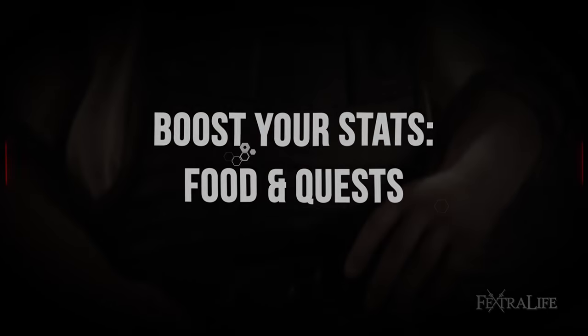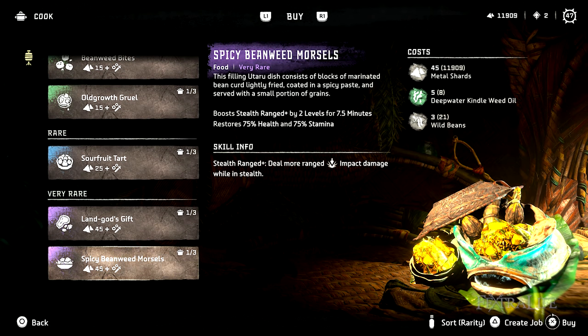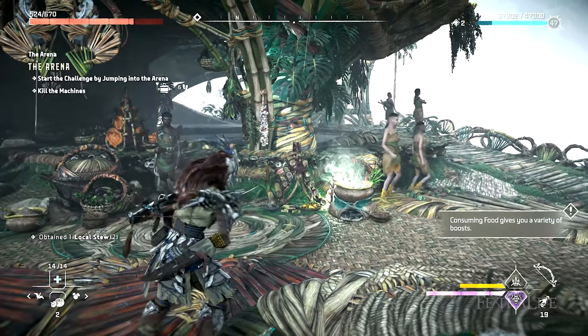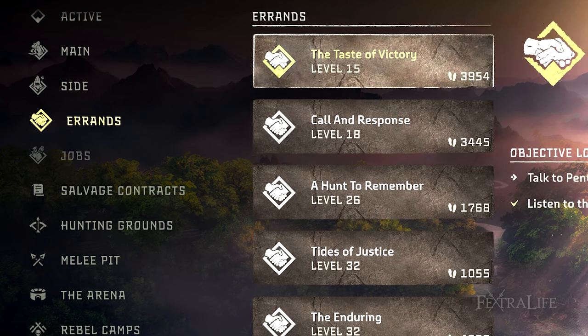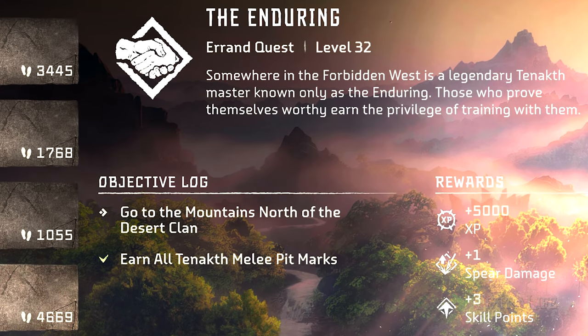The game introduces you to food early on but fails to make a point of how much of a difference it can make if you eat the good stuff. If you find yourself struggling in combat, try to find better cooks and use special foods to optimize your stats before engaging a challenging section. Additionally, if you do all the melee pits, you'll be able to challenge a human boss called the Enduring and obtain a permanent plus spear damage if you prevail.